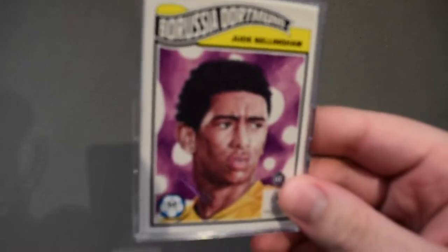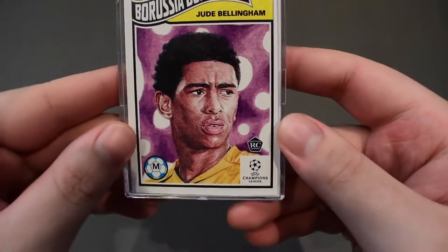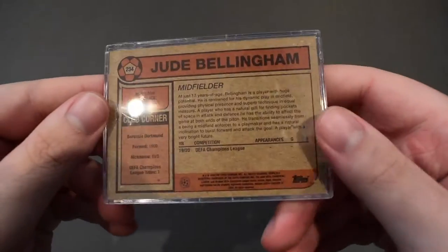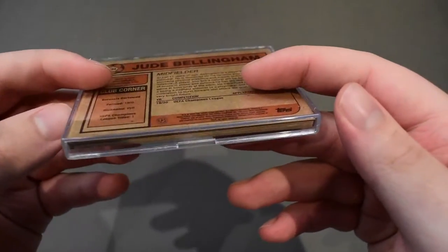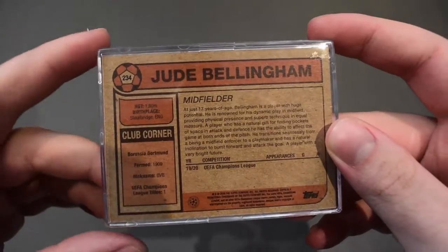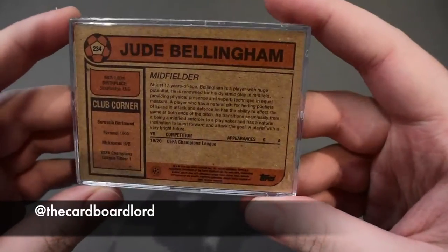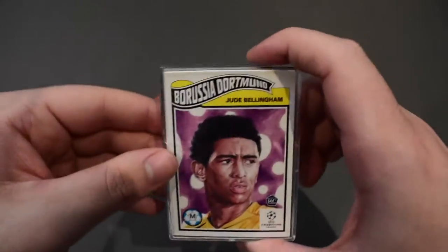Just wanted to show off the Jude Bellingham Living Set rookie card that I picked up — this is very very nice. Obviously these are on Topps and you can just buy them directly from Topps, so I bought a set of five. You would have seen these on my Instagram at the Cardboard Lord where I showed these off in some photos.